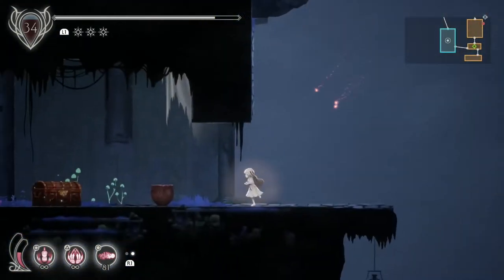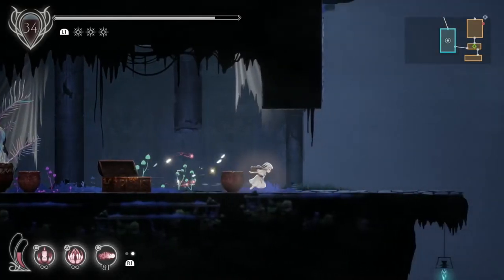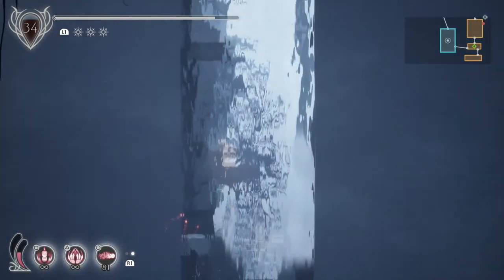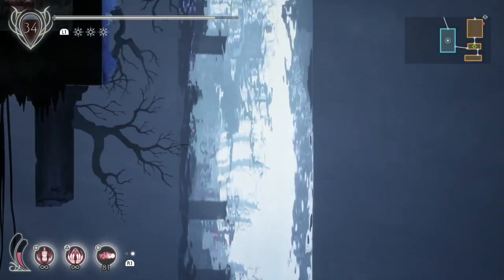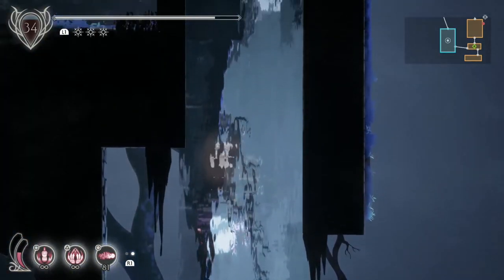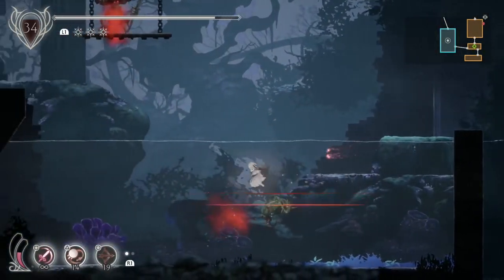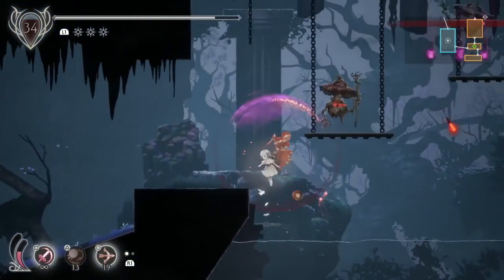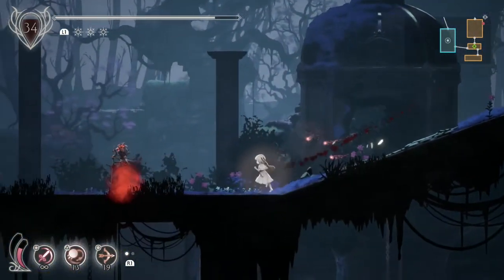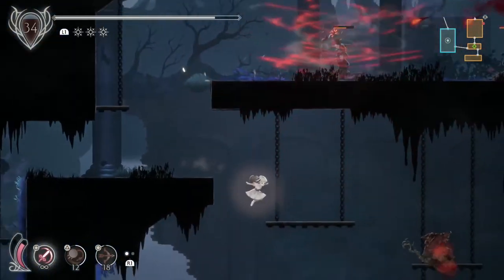We've jumped over here and got the Ruined Witch's Book relic. Making our way back to that gravity thing — a floating waterfall, I guess you could call it. Making our way up here, there are a few more things in this room: we get a Chain of Sorcery next, and then we get a spirit — the tornado spirit.